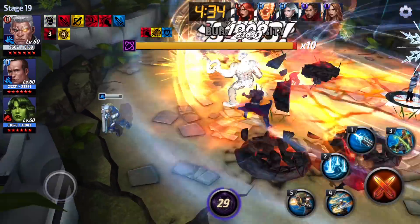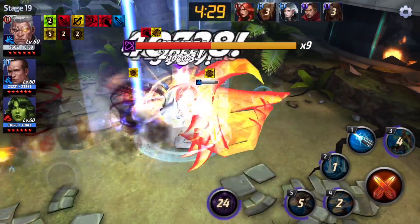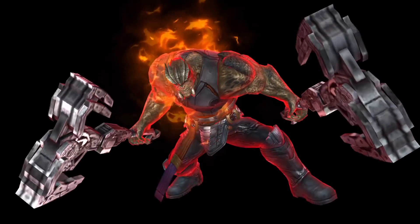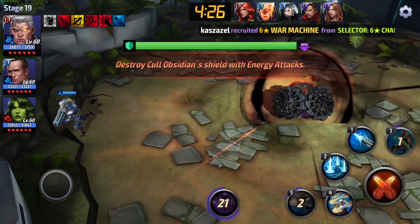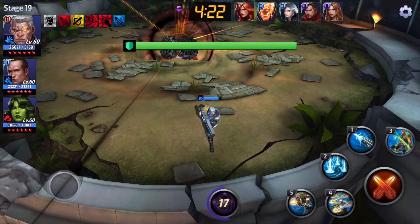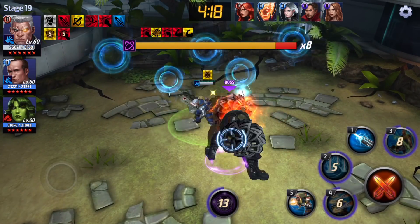The most important thing here is making sure you dodge those twisters, or ensure that whenever the twisters pop out you're inside your invincibility — because they're going to stun you, bleed you, and kill you. I never try to break the shield; instead I stay at the edge of the map, dodge it, and then go right back to business.